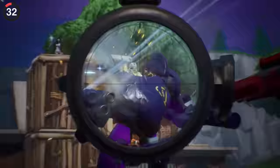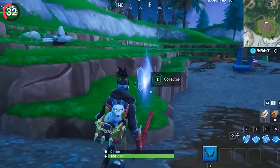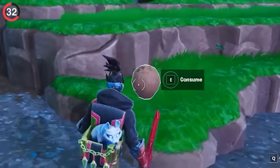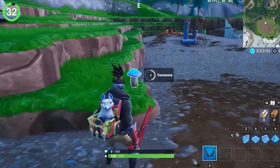During Season X, something strange happened — glitched items were appearing around the map. They looked like crystals from afar, but once you got close enough, they would turn into a random consumable like vegetables or fruits. Nobody really talked about these and we kind of forgot about them over the years.